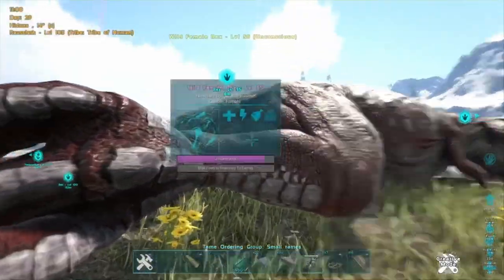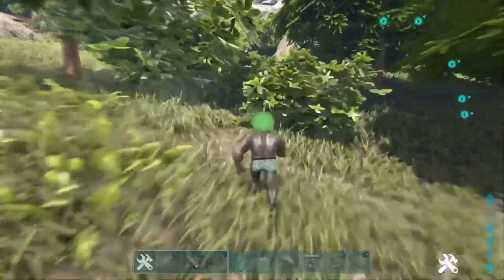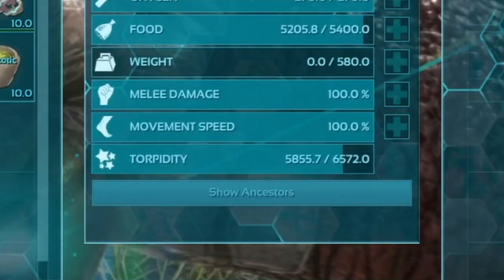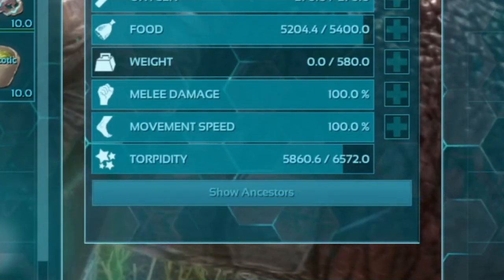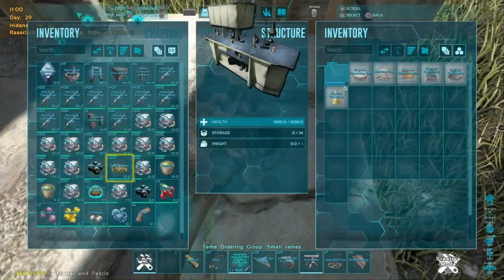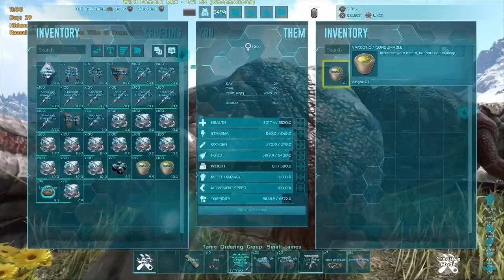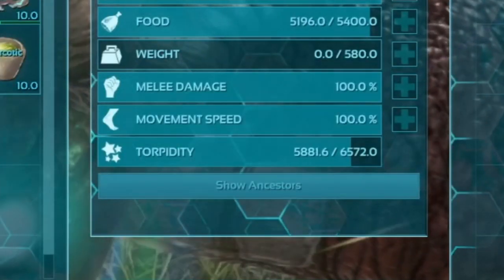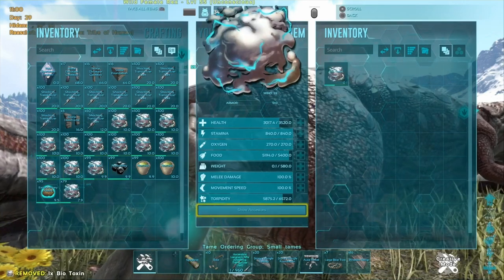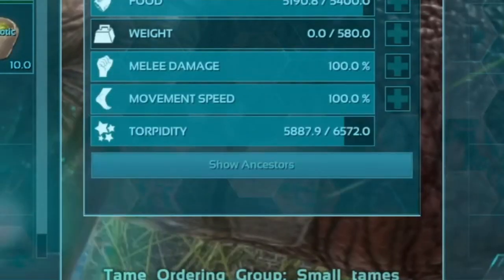You'll probably need some torpor-inflicting knockout items. The basic form of these is narco berries, which you can simply obtain from any bush out in the wild, but they inflict a very small amount of torpor. So you might want to consider upgrading to narcotics, made in a mortar and pestle or, if you've got the mats, a chemistry bench — you'll make more of them. Narcotics are crafted with narco berries and spoiled meat, inflicting about 40 torpor per consumption. But if you want to go pro with your torpor abilities, get some biotoxin, farmed from jellyfish in the sea, inflicting a pretty mean amount of torpor per consumption.